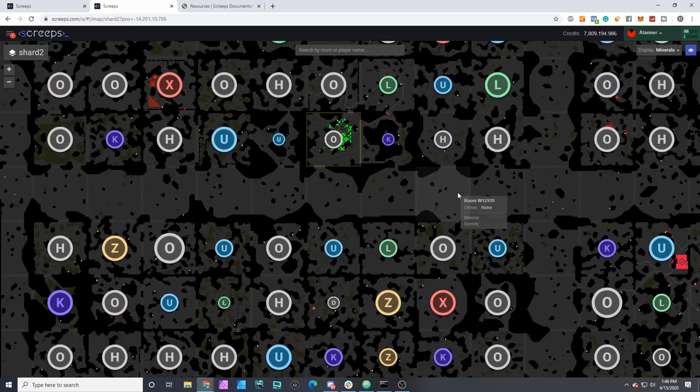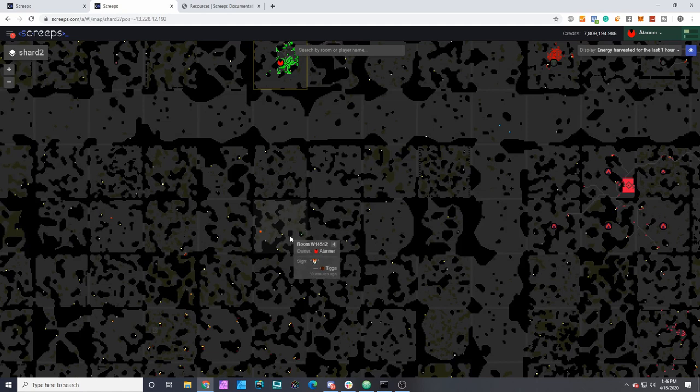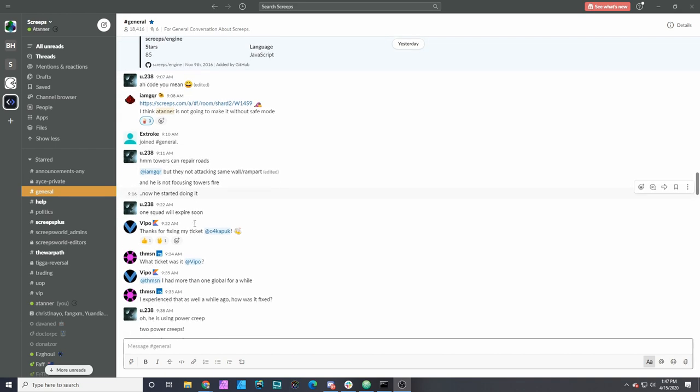Those are the main highlights of the battle and some of the things I did to deal with these squads, but there's still a lot of work to do. To finish off this video I want to go through some of the Slack comments. Here's the first ping I got about the attack. Eventually I wasn't able to maintain control of that room without popping a safe mode — I needed some time to implement changes to deal with sustained squad combat assaults and power creeps, so that's still on the to-do list.